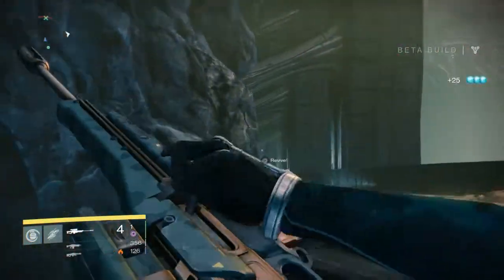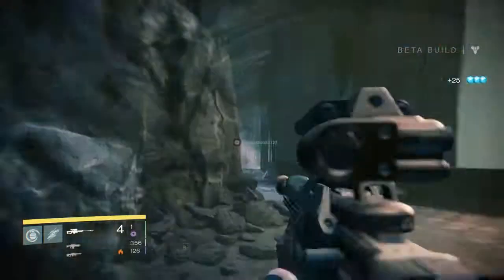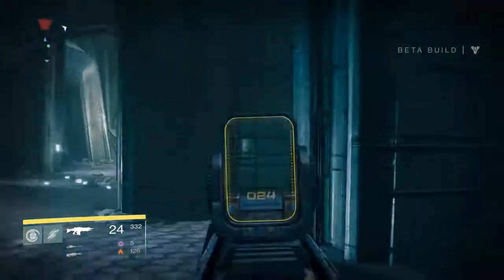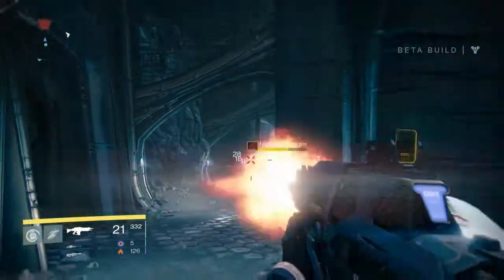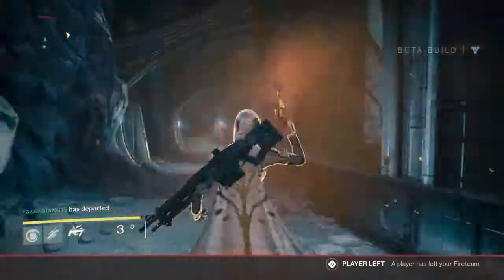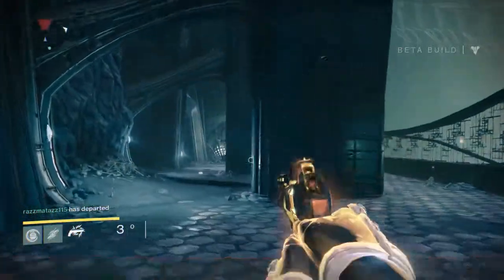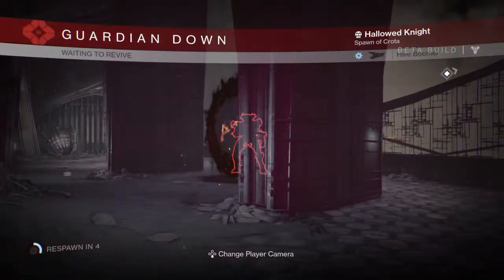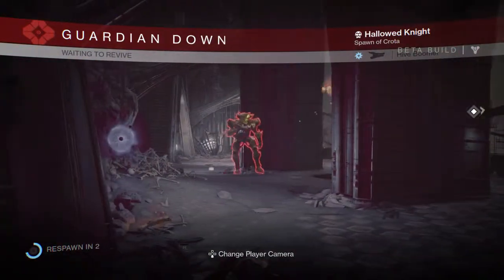One of my teammates decided to run in there. Since this Knight was hiding I thought I'd go in after him for the golden gun, but then as soon as I do that he hides — so I'm like, I don't want to waste my golden gun. And then one-shot, as soon as I turn the corner right there. Wasn't the best plan, but just trying to make use of my super.